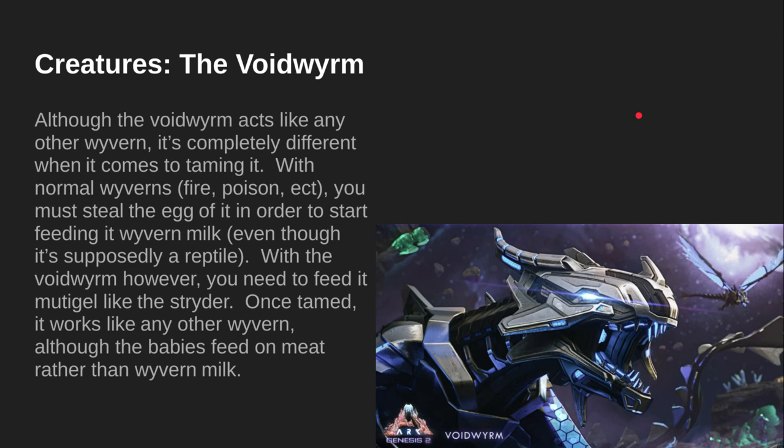Creatures — The Void Worm. I also did a video on the Void Worm a while back, so make sure to check that out using the i in the corner or the link in the description. Although the Void Worm acts like any other wyvern, it's completely different when it comes to taming. With normal wyverns, you must steal an egg in order to start feeding it wyvern milk. With the Void Worm, however, you need to feed it mutagel, like the Strider. Once tamed, it works like any other wyvern, although the babies feed on meat rather than wyvern milk.